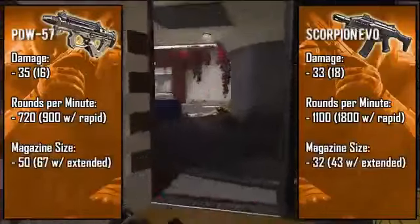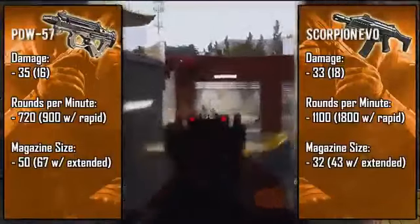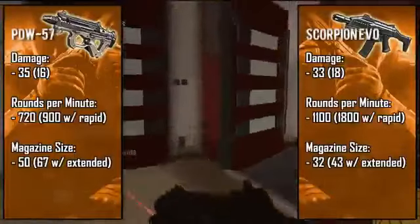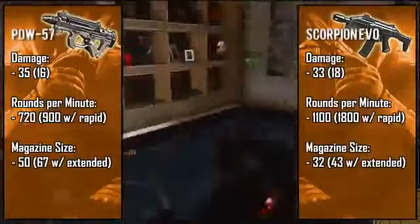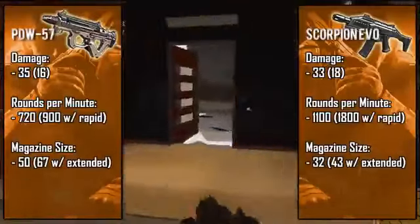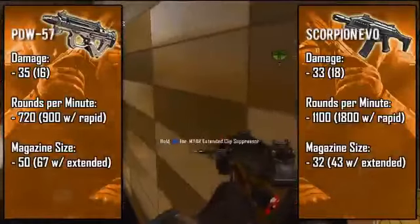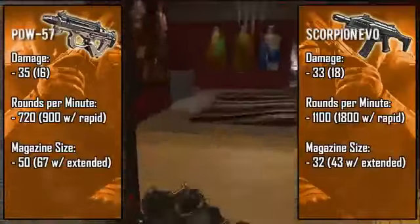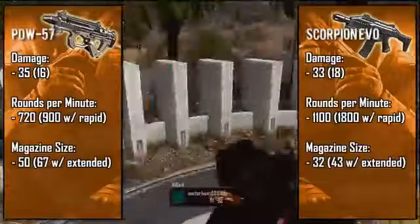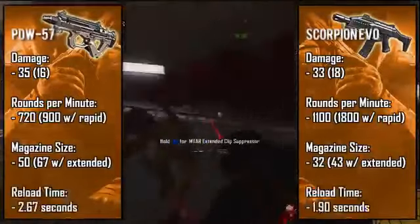What makes the PDW so effective is its massive 50-bullet magazine — this gun can easily be compared to the P90 and even has that signature flat-looking magazine. By slapping on an extended clip you're looking at about 67 bullets at your disposal, which is starting to get up there in the LMG range. The Scorpion has a rather small magazine at 32 bullets, and when paired with its insanely fast rate of fire you're gonna run out of bullets fairly quickly. With extended clips you'll have 43 bullets, which is still smaller than the PDW's standard clip.